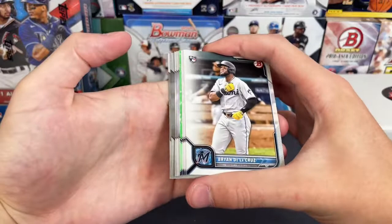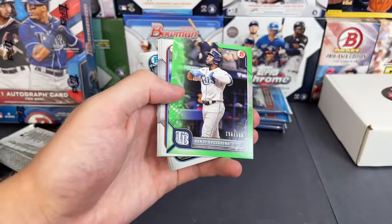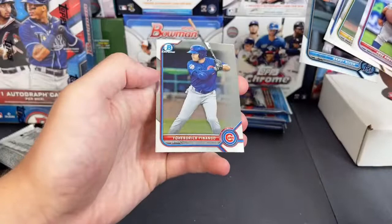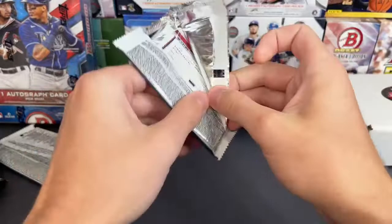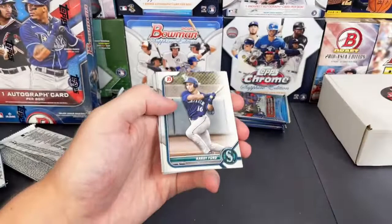We got a green paper — getting tons of color in this box which is nice to see. There's a Wander first Bowman — green paper, not a first Bowman though. Randy Rosarino, 196 out of 399 green parallel. Brady Allen and Yohendrik Penango. Spencer Strider, JD Martinez, Marcelo Meyer for the Red Sox refractor, Harry Ford, Jimenez, and Davis.